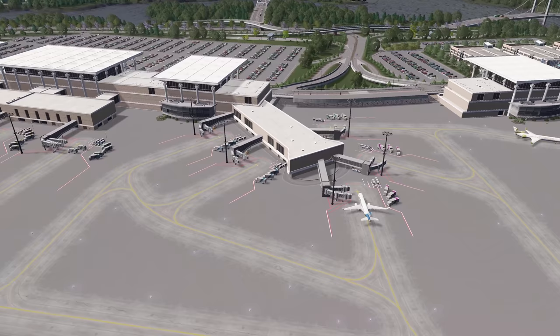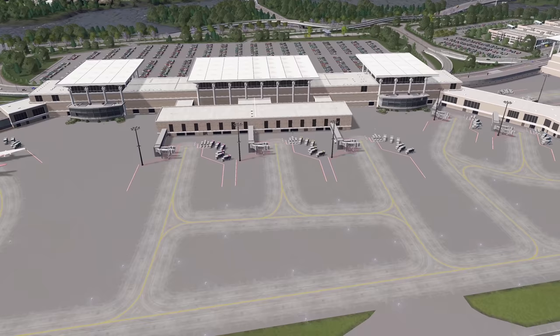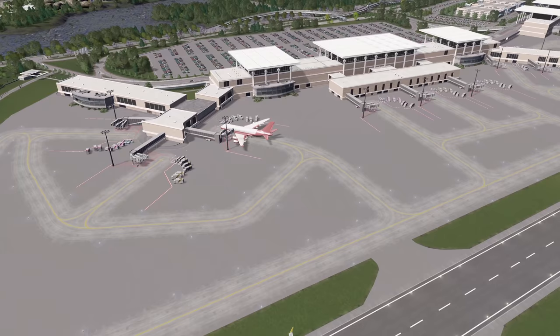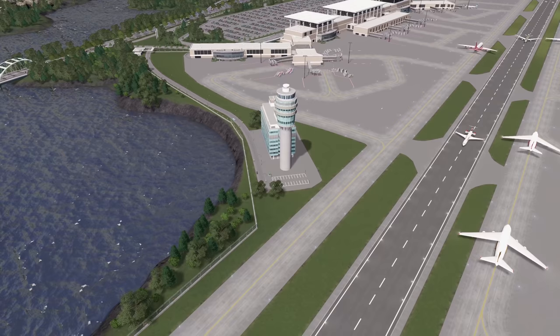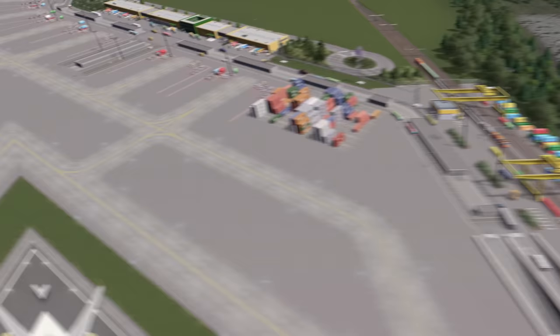Now we're taking a look at the terminals and all of the aircraft stands. There are a lot of them. I've used Move It extensively to get these all in place, and one thing I did here that's maybe not super evident is I used Node Controller to flare out the ends of the concourse. I also pulled the Hong Kong Airport control tower into the build from the workshop, and I really like the way that particular part of the build turned out.